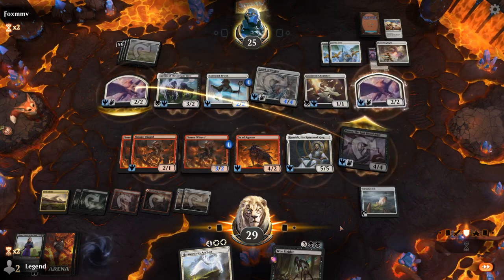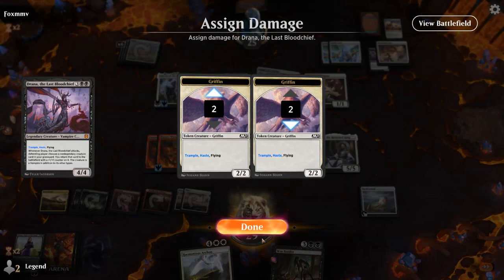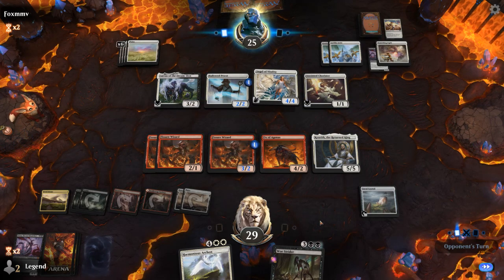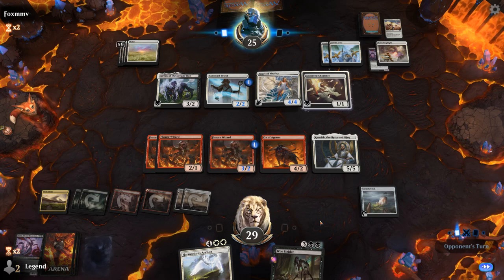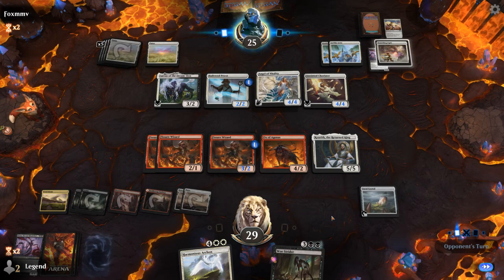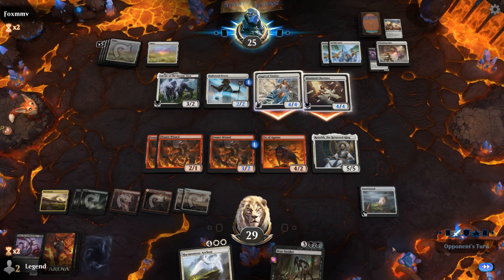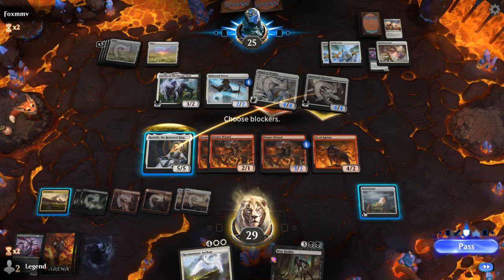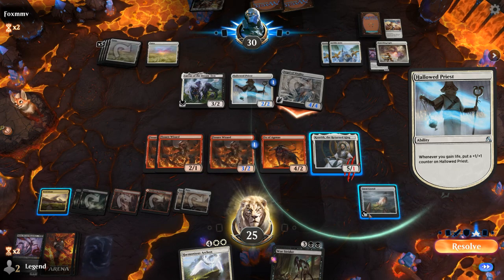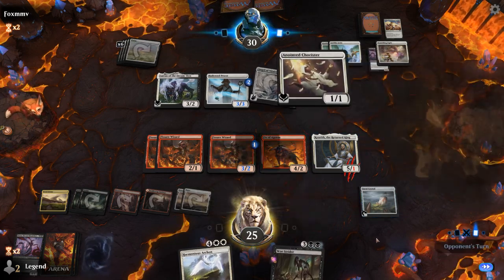We're in a weird loop now where my opponent keeps getting stuff back with Lurrus and we keep reanimating creatures with Kenrith. At some point Woastrider could sacrifice Ox to let me draw additional cards, so that's also a play we have available.